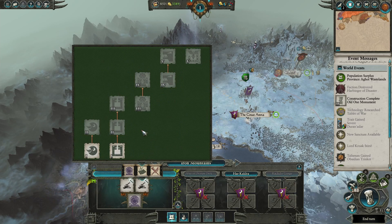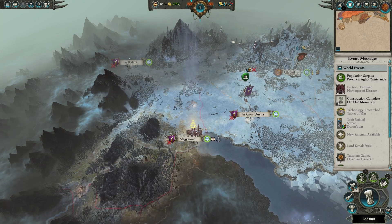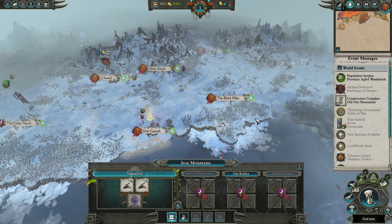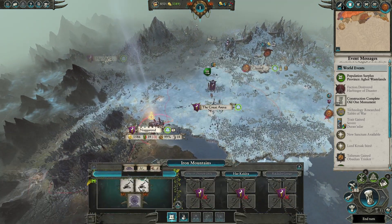The recruitment cost reduction building is pretty obvious — put it in the place where you're going to be recruiting armies. It can be useful on the front lines to build armies quickly. I have it in the Frozen City so any time I start a new army it costs half price to recruit. You also have a limited number of sanctums, so think carefully about where to spend them.